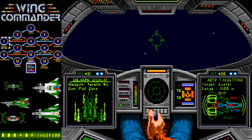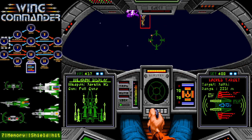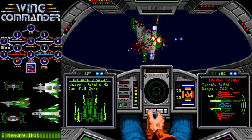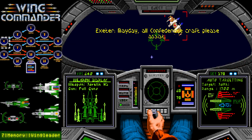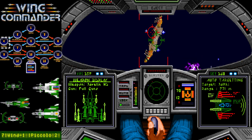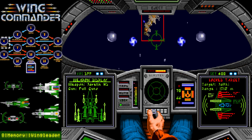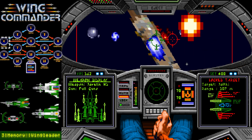We're getting closer to the Exeter, but it's under attack by Jalthi. Remember what Iceman told us — they got a lot of guns. Missed a couple of my shots there. The trouble with Jalthi is they do so much damage. If I can't kill them very quickly, the Exeter will be in big trouble. And you certainly can't trust your wingman — or wingwoman — to do much. Did I shoot his missile down? That would have been cool. I don't even know if it's really possible — I think I've seen missiles get shot down, but never on purpose.